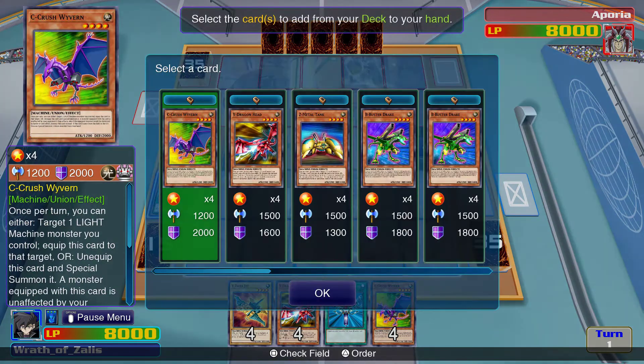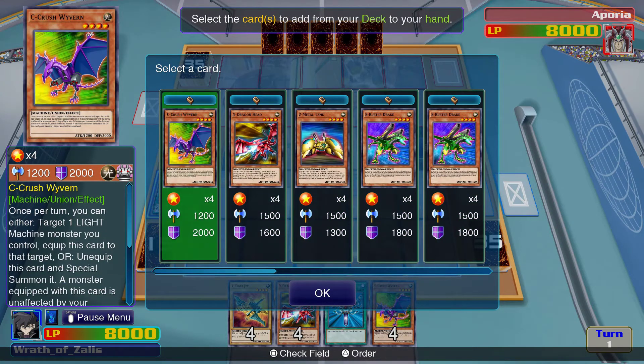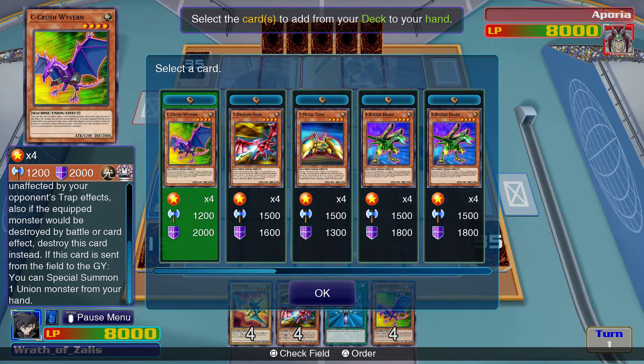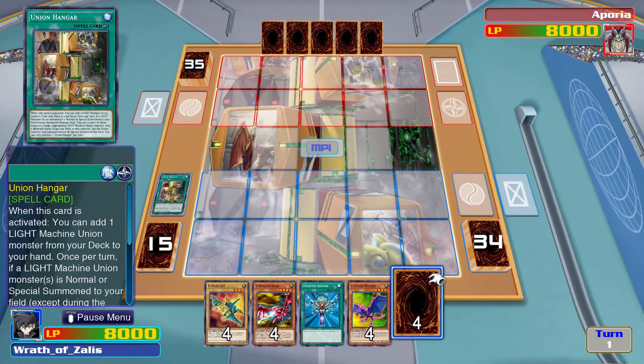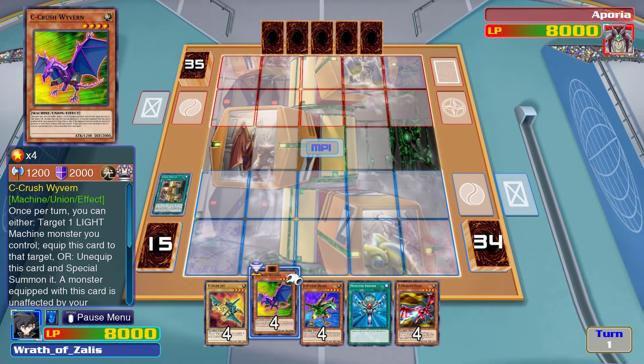Add a card from your hand — let's add the one that lets me pull from the deck. Target one Light monster you control — add one from your monster, or you can special summon one Union monster. So I think it's Bee Buster Drake. Let's summon V-Tiger Jet.